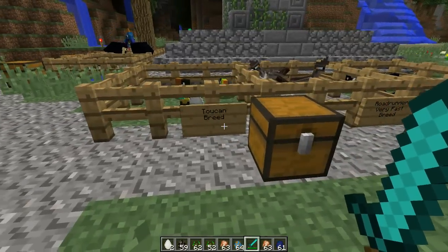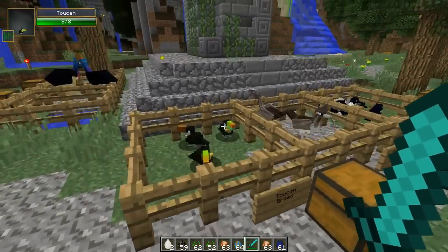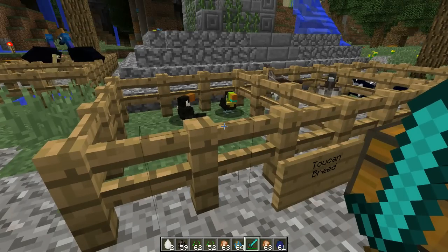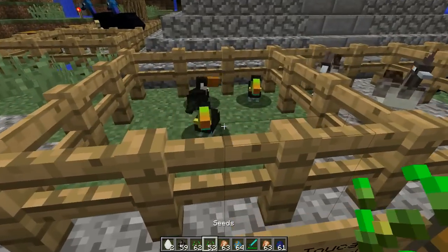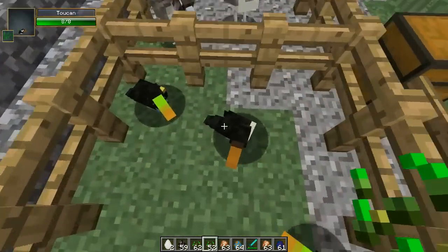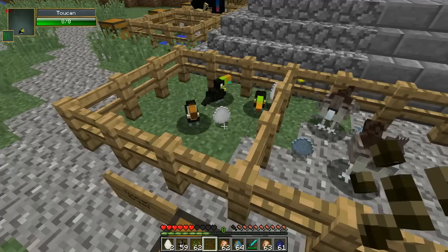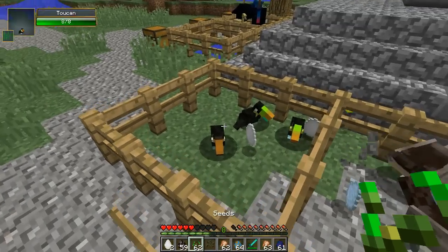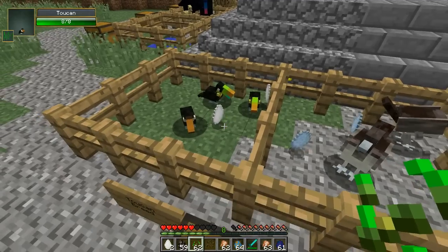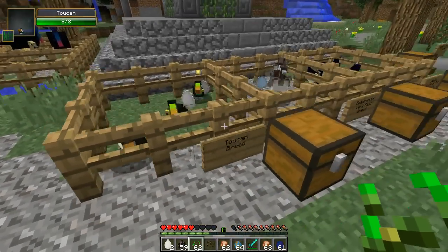We're heading over here to the toucan. Every single one is going to drop eggs, so you can get bunches and bunches of birds and kind of collect them all. This one you can breed with seeds. Let's do it, little toucans! They have different colored beaks — this one has a cool green beak. That is sick. Apparently you can't breed them though. I checked on the Minecraft forums page — it says that they like seeds, but they will not take them.